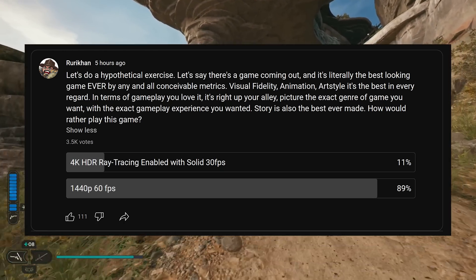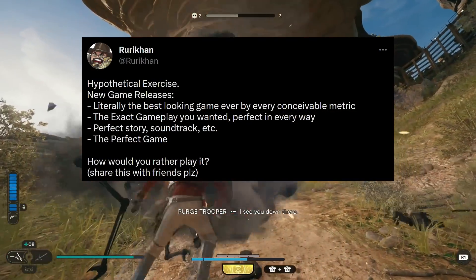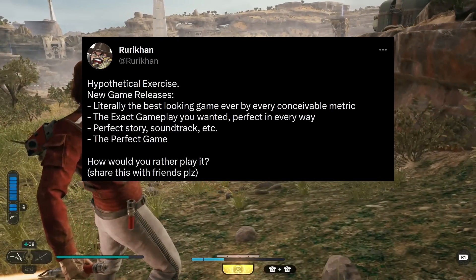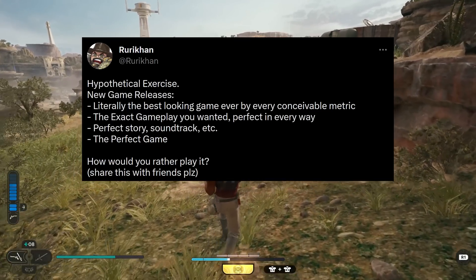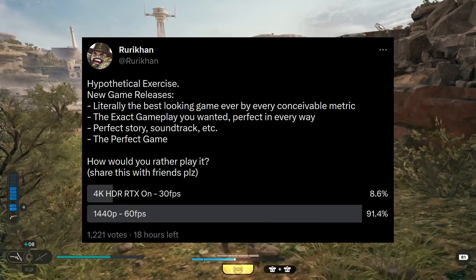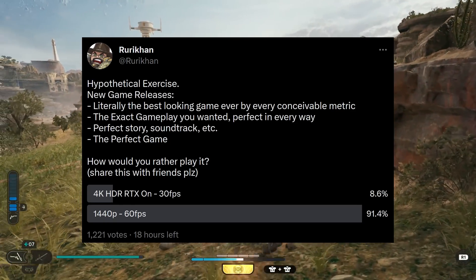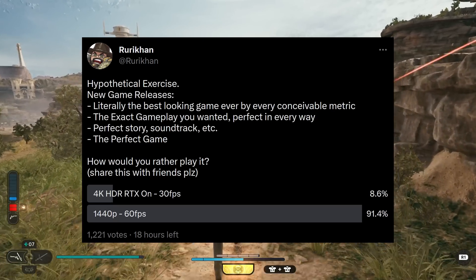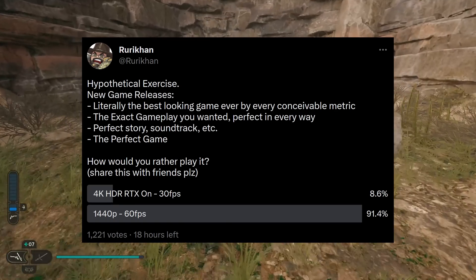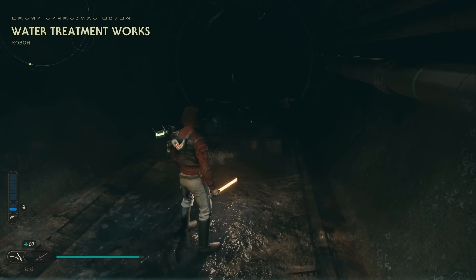So by spending more time optimizing the quality mode, you're effectively spending time optimizing for about 10 percent of your audience — at least from my community's data. On Twitter, with essentially the same poll but different wording due to character limits, the results were even more skewed. With around 1,200 votes at time of recording, 8.8 percent of people would choose 4K HDR with ray tracing at 30 FPS, whereas 91.3 percent would choose 1440p at 60 FPS.